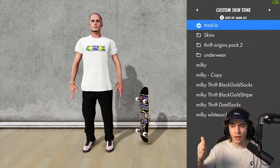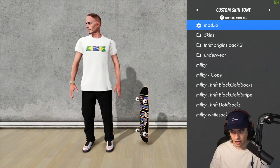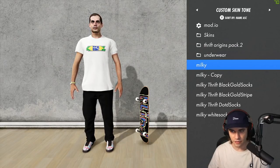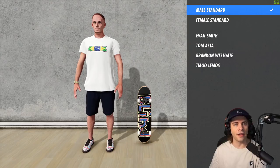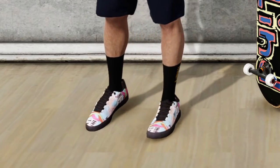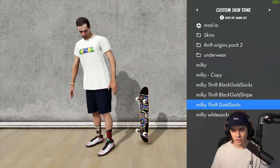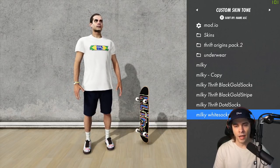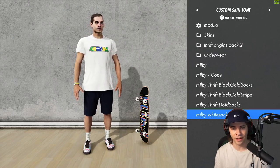Once you put custom stuff from the mod browser, modding website, Discord, or wherever into the right folder, it will show up in the custom sections — custom skin tone, custom hair, custom headwear. I have my own custom skin made by Thumbflick with my face in the game. Think of socks as a tattoo — they're baked directly onto the character's skin texture. Thumbflick does face commissions for about $35 USD; there's likely a wait list, but you can still inquire.